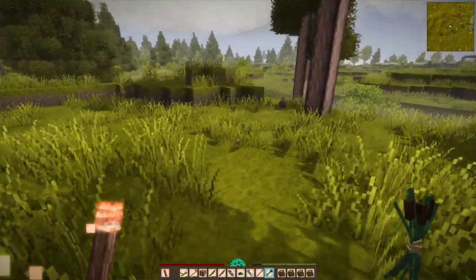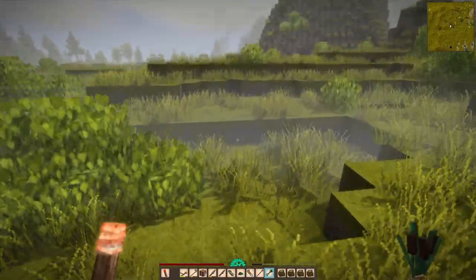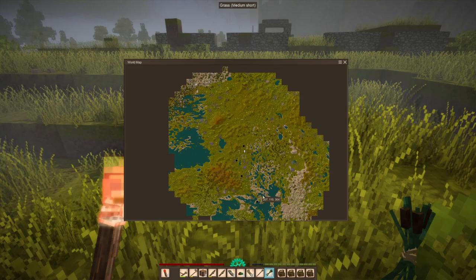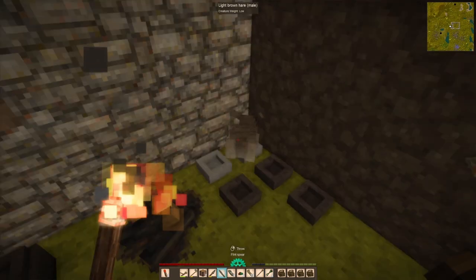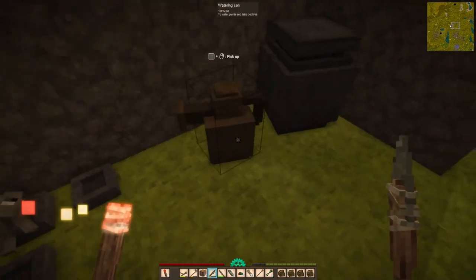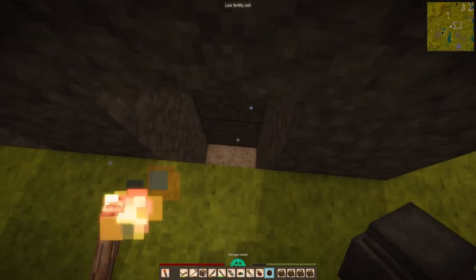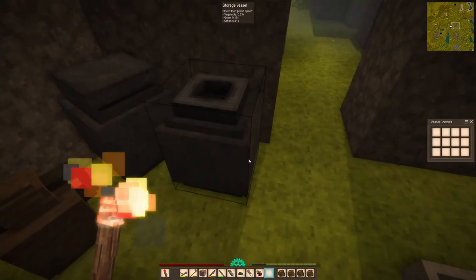Once you have copper nuggets, the helpful in-game guide tells you exactly how many you need. It seems to be about 100 units of copper per tool head. You get about five units per nugget. Later you get chunks, which vary in quality, but we're not going to worry about those until we get copper toolage going. You need 100 copper units to get your copper pickaxe.